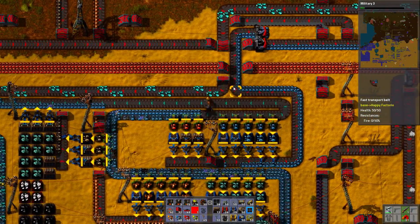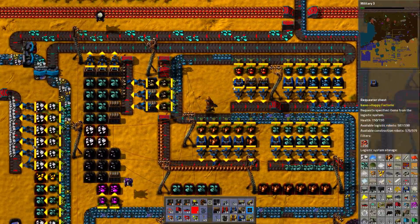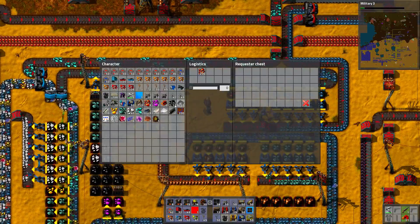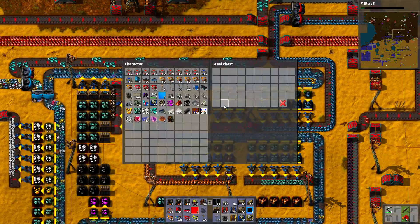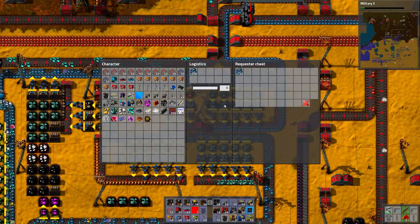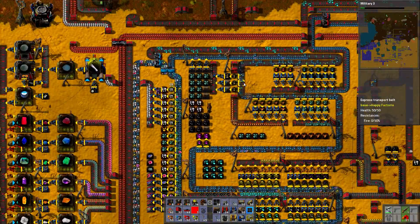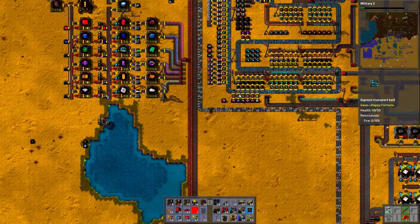I'm just going to manually clear it. I'm not sure if I messed it up. You should request max, and all request chests should request the same amount. That's at least working. So apparently now I'm overproducing iron — instead of putting iron on the iron line, I mix it up. I'm not sure this was intentional.